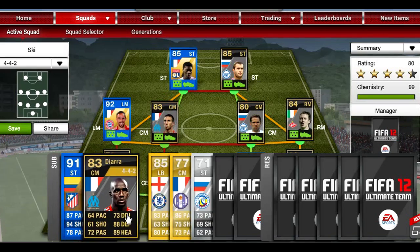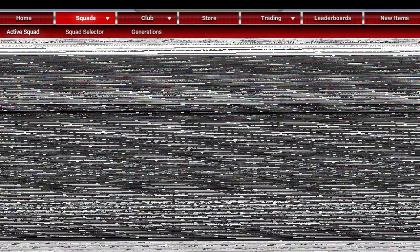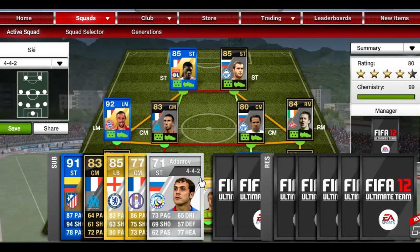On the bench I have the Team of the Year Diara — I can sub him in for Amalfitano — same with Sissoko and Colkin. Got left back obviously, and then this random guy. So let's move on to the clips of this team.